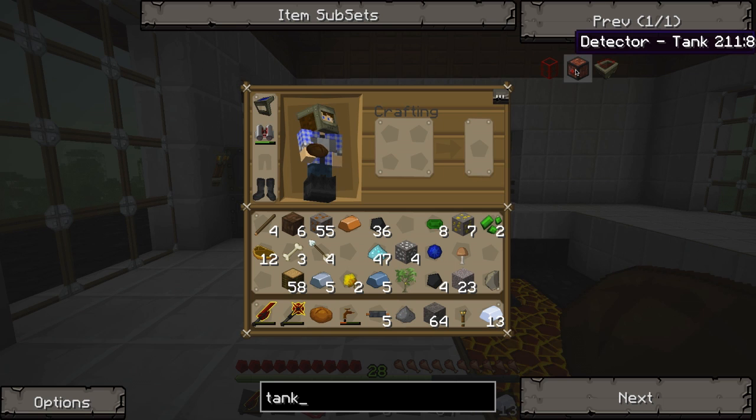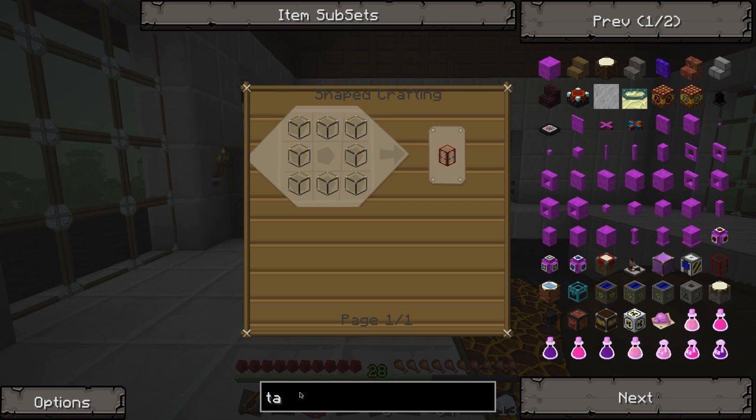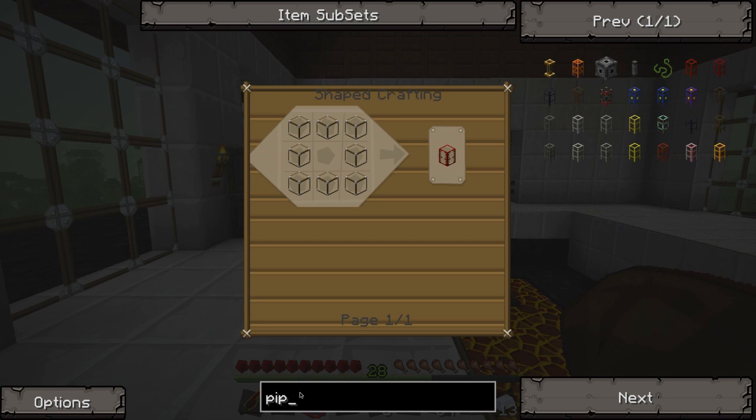There's a detector tank and a tank cart, but neither of those are important. This is the important bit here, this tank, which is a bunch of glass, and we're going to need a bunch of that. We're also going to need some pipes, and I think we'll probably make those pipes today as well. Let's see — pipe, pipe, waterproof pipe, of course.